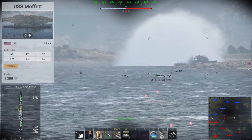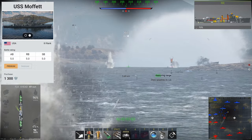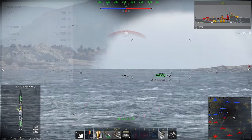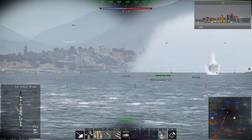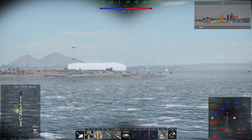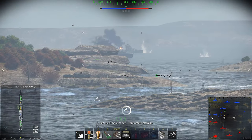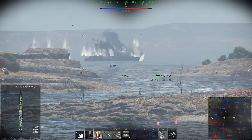The USS Moffat is a rank 3, battle rating 5.0 destroyer in the American tech tree. You can pick this ship up for the very low cost of 1,300 golden eagles and to put it in your lineup, it'll only cost you 10,000 silver lions. This low purchase price has led to the ship being spammed quite a lot — as well as the great silver lion modifiers. In realistic battles, this has a silver lion modifier of 1,200%, meaning if you get a good game in this ship, you can easily rake in over 200,000 silver lions, giving it the best silver lion grinding potential in the game.